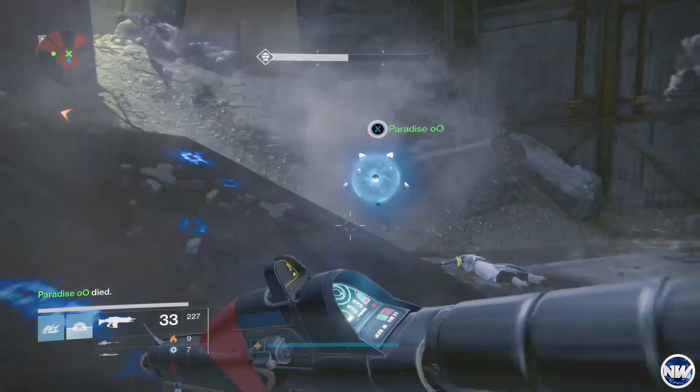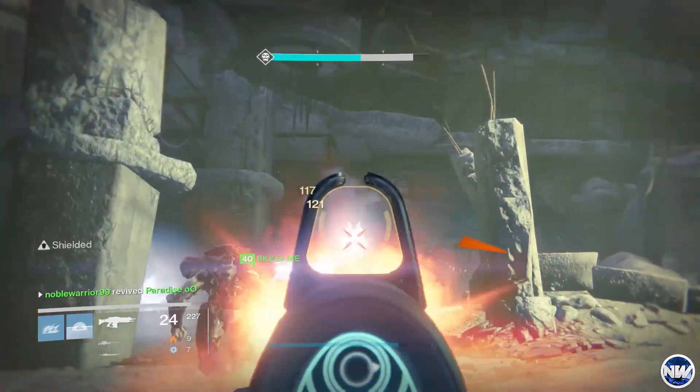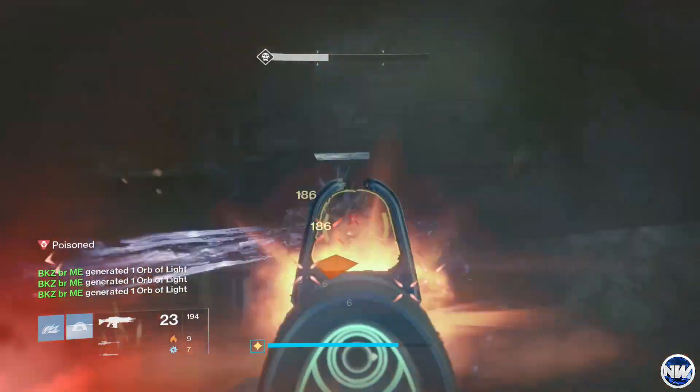I do suggest using a tether because this will help to keep Omnigal from teleporting around the room so you can cause more damage to her. Having supers charged is very important as well, as you can drain her health pretty darn quickly.